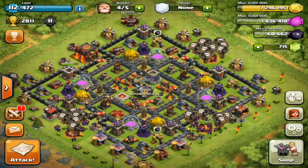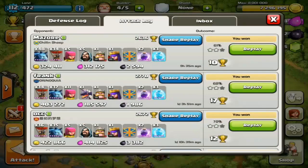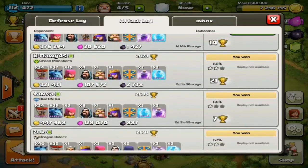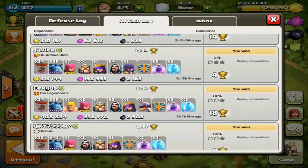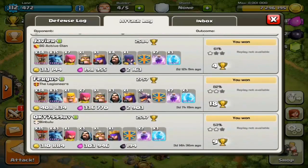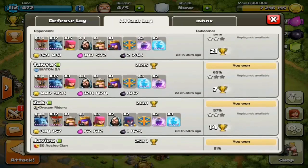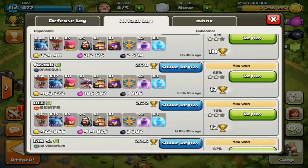Alright, let's get into it. You can see our gold at 7.3 million — just rocking it. I want to show you guys my attack log — just freaking huge loot, it's ridiculous. I've been using the ballooning comp and making so much gold and elixir. I've been focusing on gold to get up my archer towers and air defenses. For my last 10 attacks I actually made four million, five hundred thirty-nine thousand, two hundred and sixty-one gold.